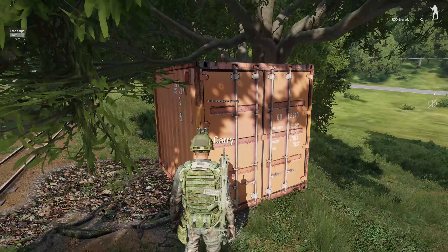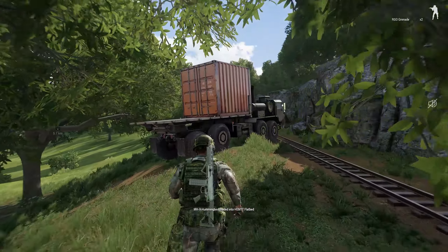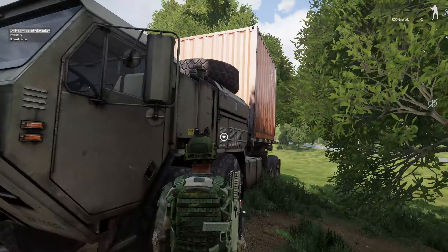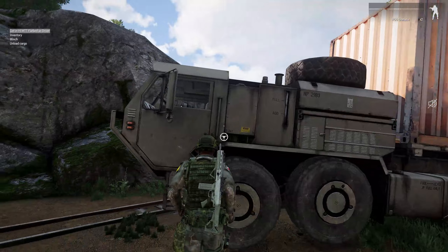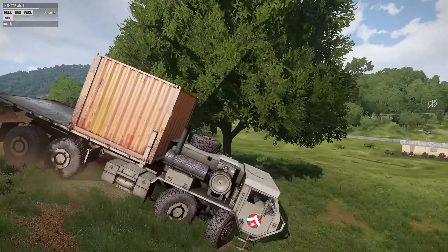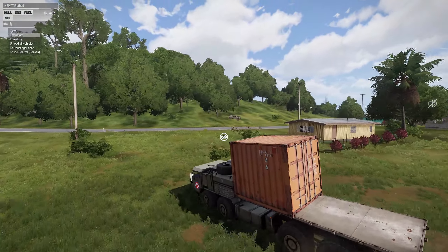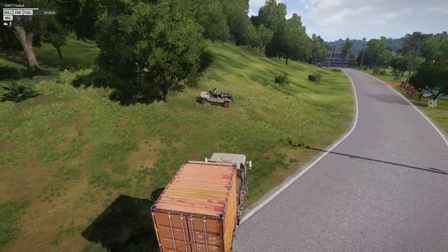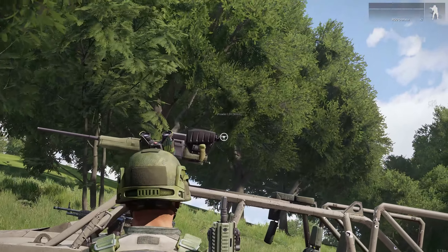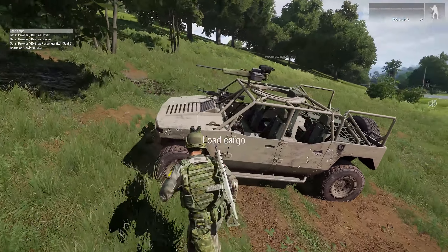That heli would normally respawn because there's no players, but we've converted it into a wreck. Now because helicopters cannot be loaded as vehicle cargo in logistics, we've had to replace it with a proxy object. We have here up on the hill a container — this is our wreck, or a representation of it. It comes up on screen as 'hummingbird wreck.' So all we're going to do is load it onto our truck.